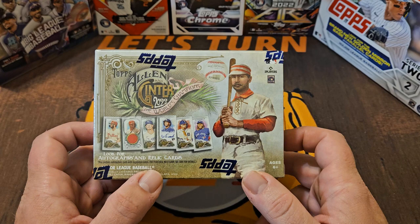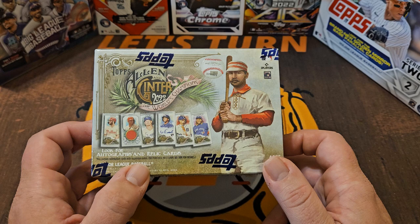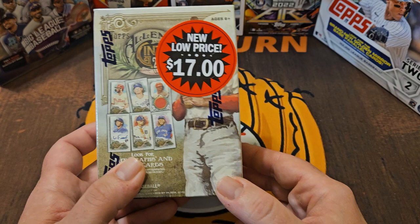How's everybody doing? Mike here, the channel is Let's Turn Two, and today we're going to open a blaster box of 2022 Topps Allen and Ginter. Why? Three reasons: one, Allen and Ginter is always fun to open; two, 2023 Allen and Ginter will be coming out here shortly, probably in the next couple of weeks, certainly in September.